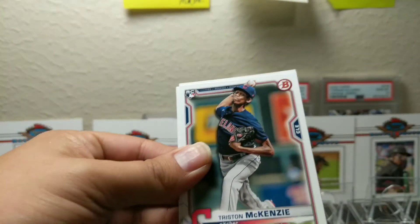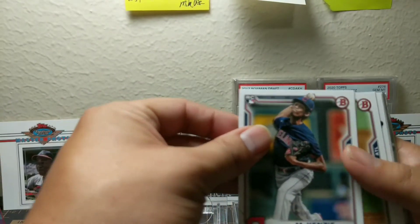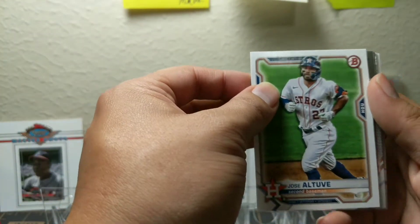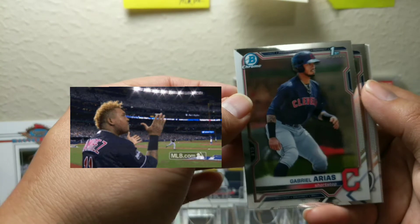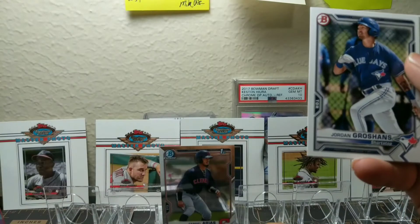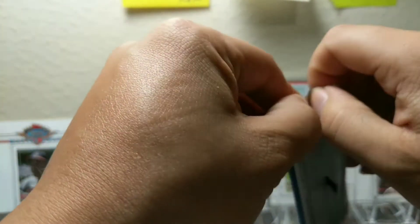Blaze Jordan — I still have not pulled a Christopher Morrell. We've got a McKenzie rookie, Ian Henderson rookie, Nikki Magical rookie, Garrett Crochet rookie, Jose Altuve. We got a first already — I thought it was Sabato but it's a Gabriel Orias. I think I have one but we'll put it up there. Gabriel Orias, first Bowman rookie — Cavalli and these three prospects — not bad. The Gabriel Orias is going to be an up-and-coming player so happy to pull that one.